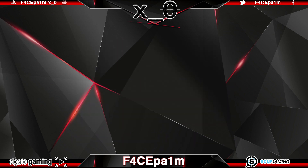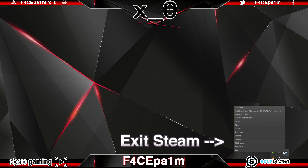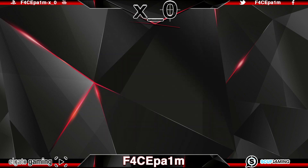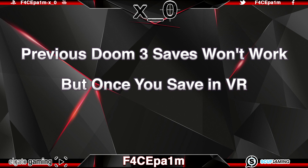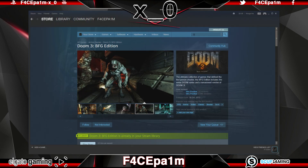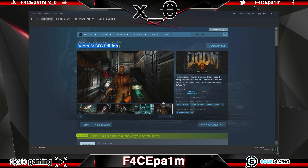Before you start the install, make sure to delete all previous versions of Doom 3 BFG on your PC. Exit Steam and SteamVR if it's running, and make sure to close any audio applications like Voice Meter, otherwise you'll likely get issues with blue screens. It's also key to note that previous Doom 3 saves will not work with these VR mods, but once you save a game in VR, you can load that saved game and pick up from where you left off whenever you want.